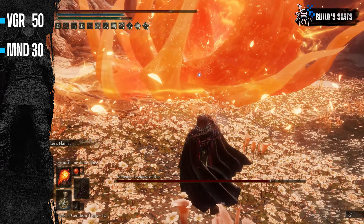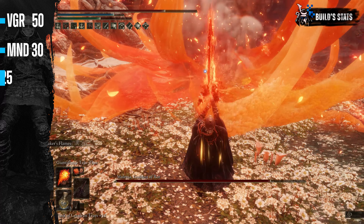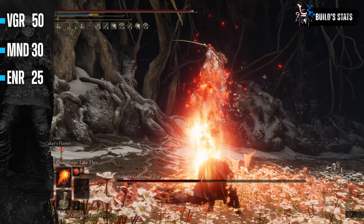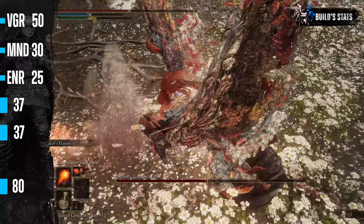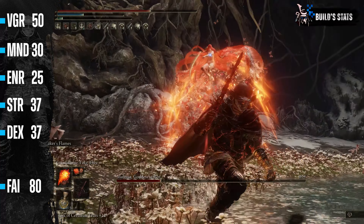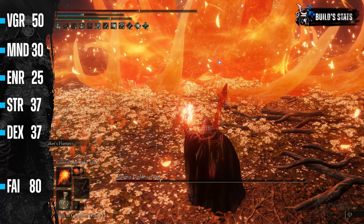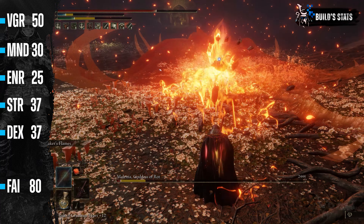You will be using offensive incantations as well while playing this build, so 30 points will grant you a decent amount of FP at your disposal. Endurance is next, and I've allotted 25 points. Spamming the Taker's Flame can quickly deplete your stamina; however, since it hits like an absolute freight train, targets will be dying quickly. Strength, Dexterity, and Faith are our main stats for this build — 37 points were allocated to Strength and Dexterity, and 80 to Faith. You can lower Strength and Dexterity and allot those points to Vigor or other preferred stats. I prefer more attack rating, so my stat spread is like this.